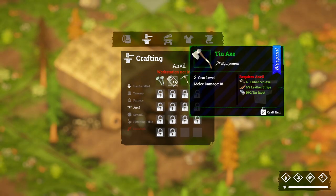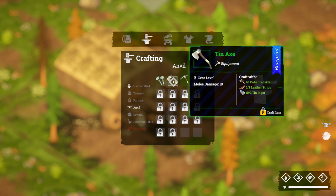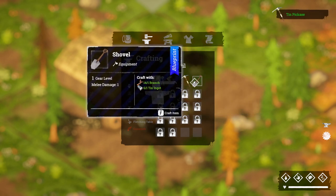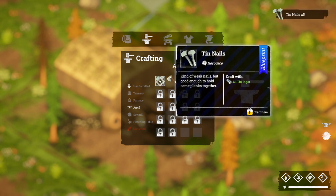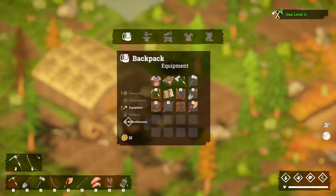Now I can come to the anvil and make the tin axe because I have enough. Let's upgrade that, make the tin pickaxe, and we've got enough to make the shovel too. That's everything done. I've also got enough to make tin nails — quite a few of them — so let's go ahead and make all of those tin nails.